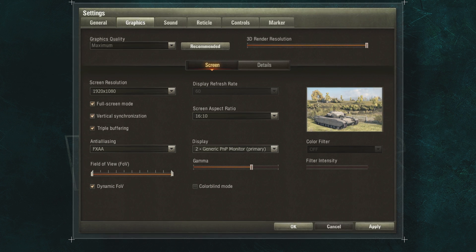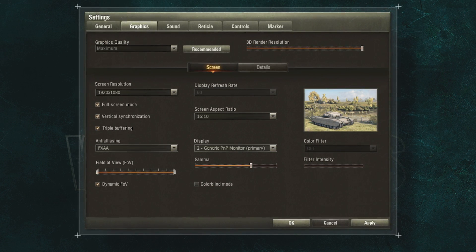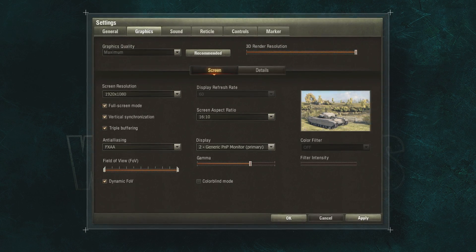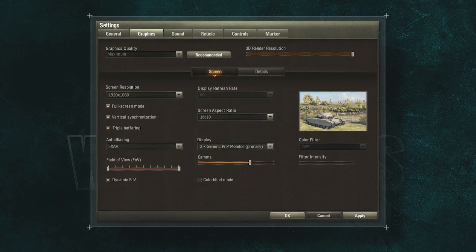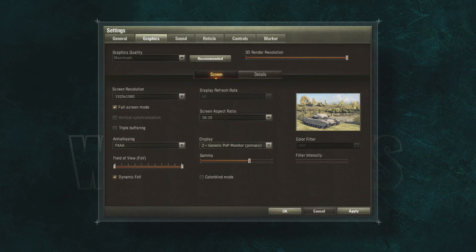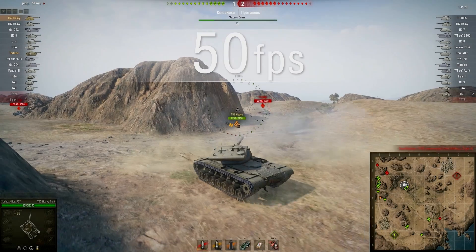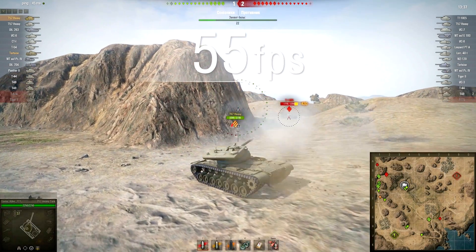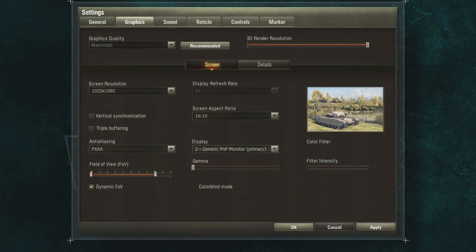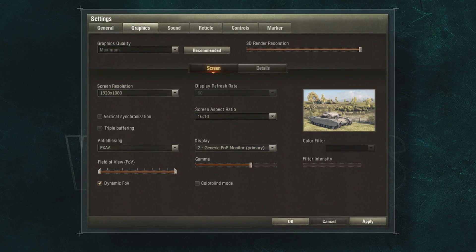You can compensate for the weaknesses of your system with appropriate settings. Knowing what the different settings do will help you optimize your system's performance. There are parameters that don't have much effect on performance and quality: Screen Aspect Ratio, Vertical Synchronization, and Triple Buffering. If you have less than 60 FPS, the last two options can be turned off to improve performance. There are also settings that don't affect performance at all: Display Refresh Rate, Display, Gamma, Colorblind Mode, Color Filter, and Filter Intensity.